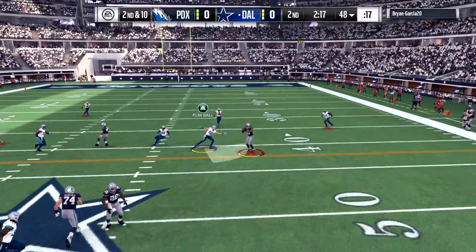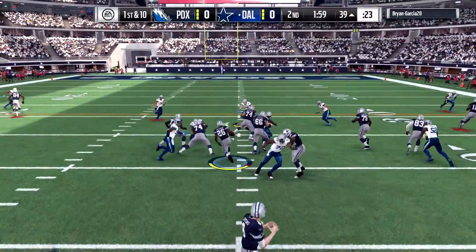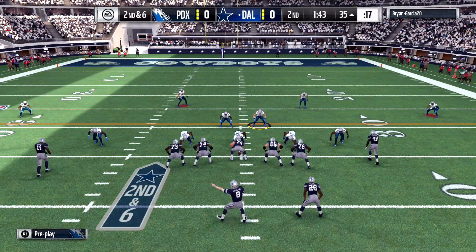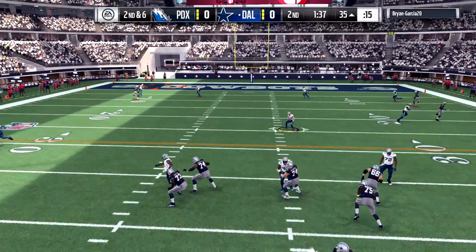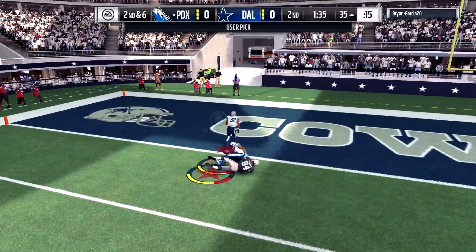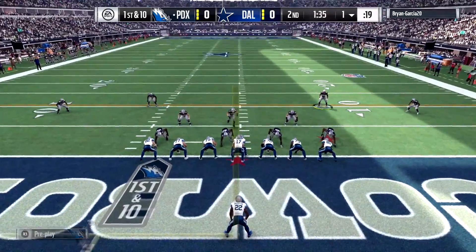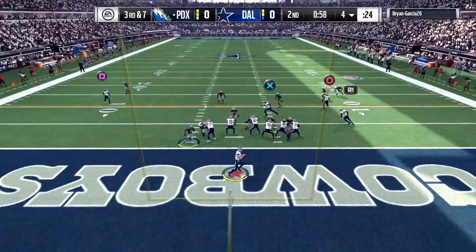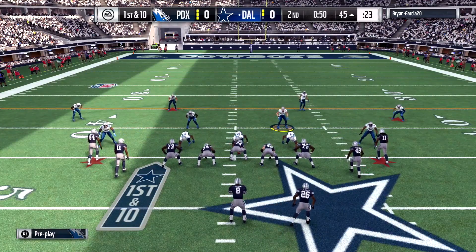Two minutes twenty seconds left in the second quarter. Rivers throws it to Fitzgerald — Fitzgerald catches the ball. Two minute warning, first and ten. Hands the ball to Coleman, Coleman is hit up the middle. Second and six, gain of four. Game knotted up zero-zero, time is ticking, almost halftime. Rivers throws it up — that pass is intercepted by Aqib Talib. We're backed up on our opponent's one-yard line. Rivers back to pass, nearly a safety, but that pass is dropped. Kirk Cousins takes over.